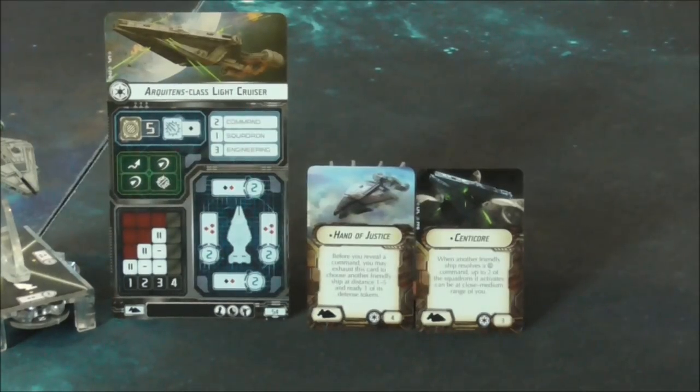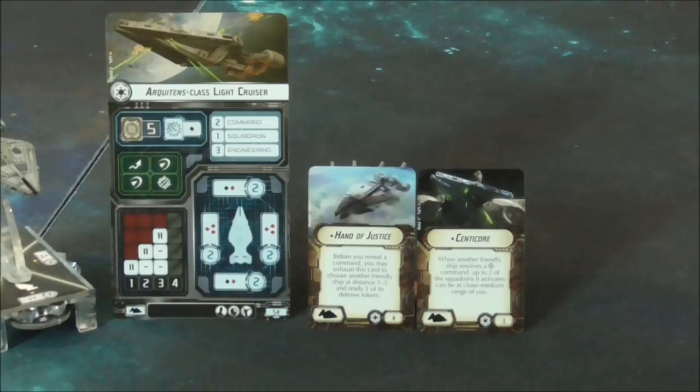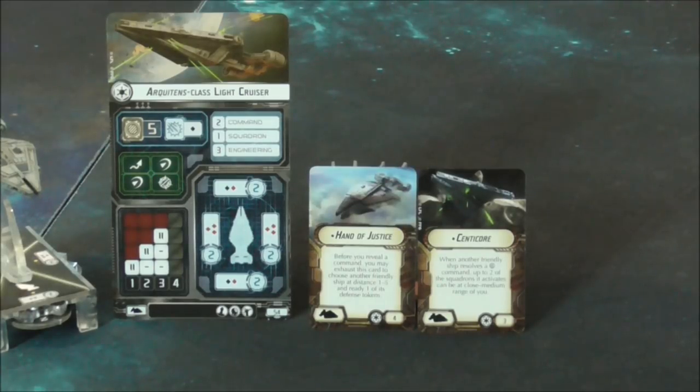The other title is Centacore — it's essentially relay in a title. For three points, when another friendly ship resolves a squadron command, you're allowed to activate two squadrons within medium range of that ship. It really does give you another relay boat, but it's not as commonly seen because you already have relay in your shuttles.